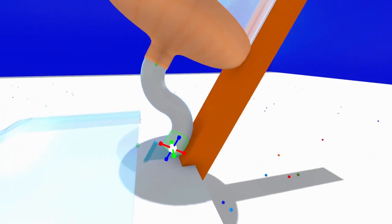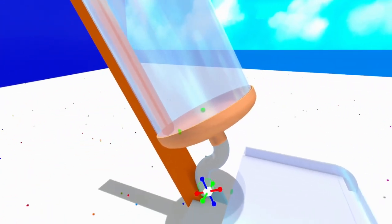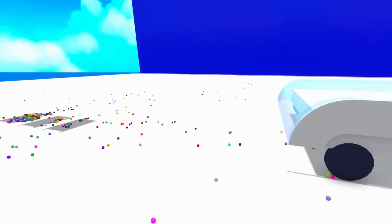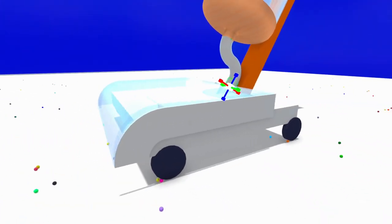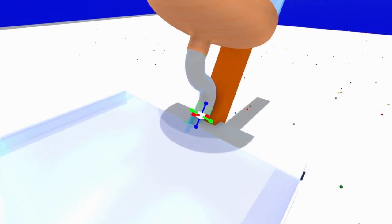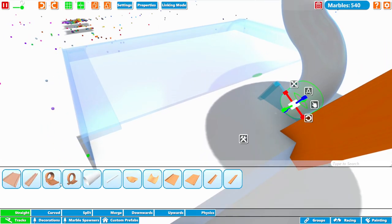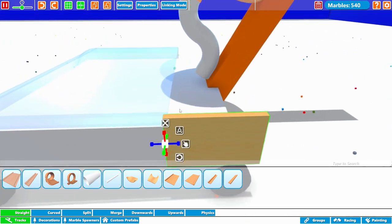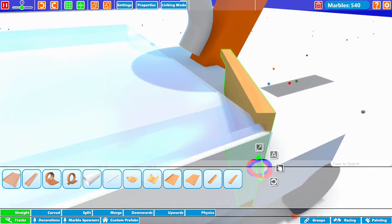We're going to have the marbles go up into this system here that I think is just going to make them tornado around. I think that would be kind of cool. Anyway, we are going to continue building this right now. I definitely need to make this into a better marble run because we're definitely going to want to clean all of these marbles up. Let's jump in right where I'm leaving off and I need to funnel these marbles into this spot here.